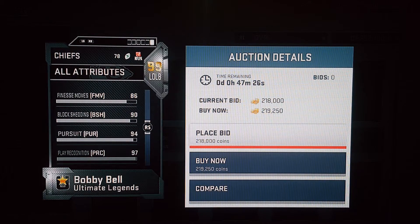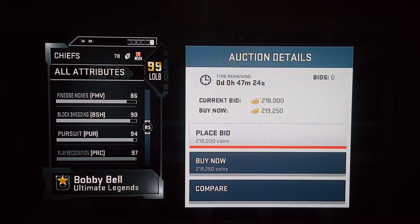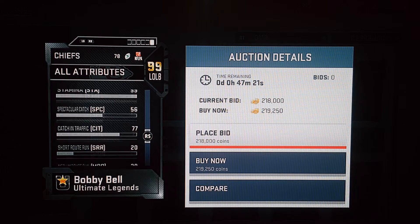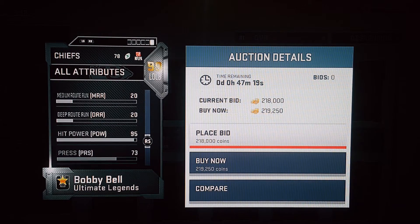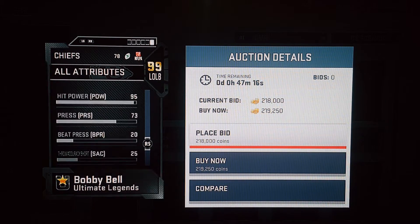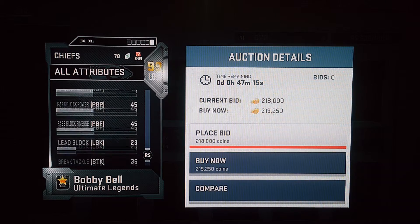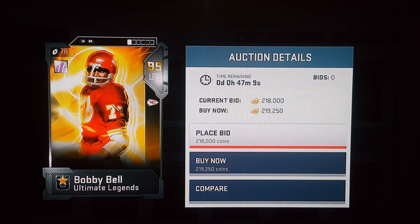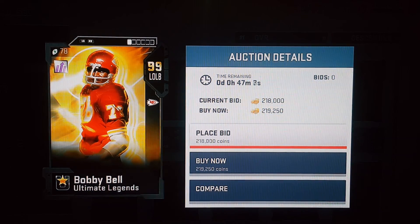You got Houston, you can use Ford, you can use him. I'm not for sure who else they got at linebacker because I know Derek Johnson with a 95 hit power went over to play with the Raiders. So I'm not for sure what's going on as far as the actual team goes. But this card should be solid though. I'll check you guys on the next one. Peace.